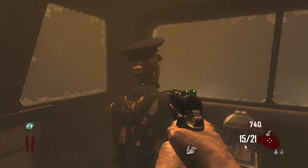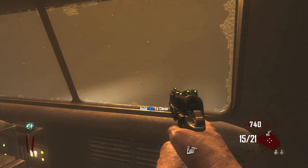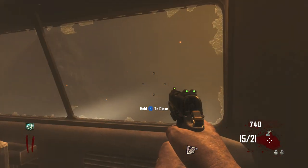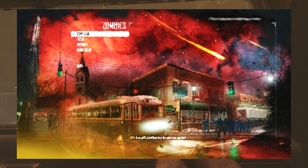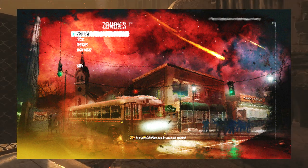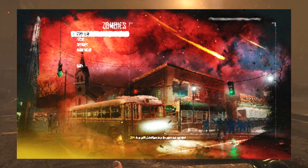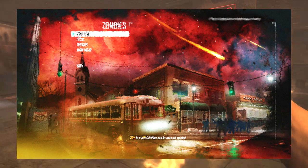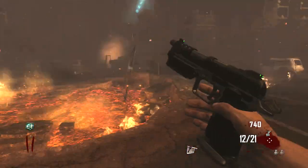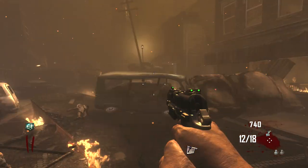I want to take your attention to the nukes up in the top right-hand corner, which we know are from Moon, and also to the zombies as well as the cracks in the floor. Since we've been talking about how this could be Bus Route B, this would actually imply that Bus Route B existed in between the time of the zombie apocalypse and when the nukes hit — and it also implies that Bus Route B was actually destroyed when the nukes hit.